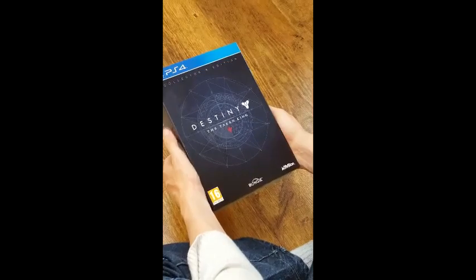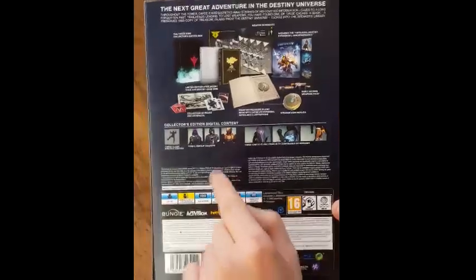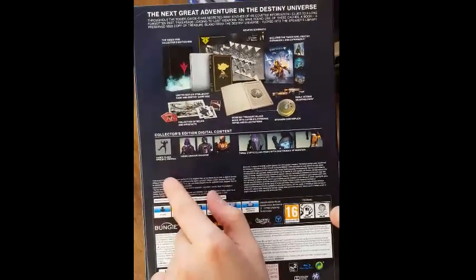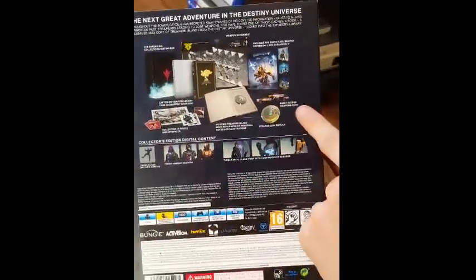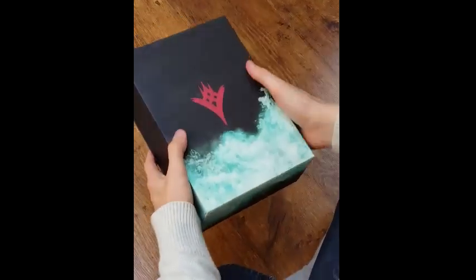Let's get into the box. From the box, as promised, we are getting three exotic class items, three armor shaders, and three specific emotes, plus early access to a weapon pack. So let's see what's in here.